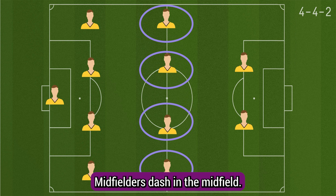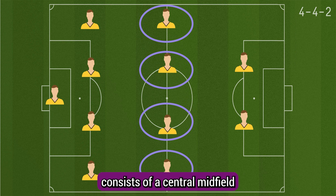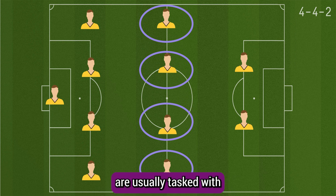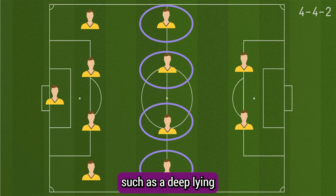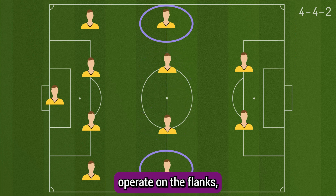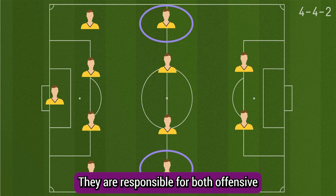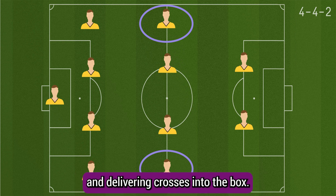In the midfield, the 4-4-2 formation typically consists of a central midfield duo and two wide midfielders. The central midfielders are usually tasked with controlling the game, distributing passes, and providing a link between defence and attack. They can have different roles, such as a deep-lying playmaker, a box-to-box midfielder, or a defensive midfielder. The wide midfielders operate on the flanks, providing width to the team's play, and are responsible for both offensive and defensive duties, often overlapping with the full-backs and delivering crosses into the box.